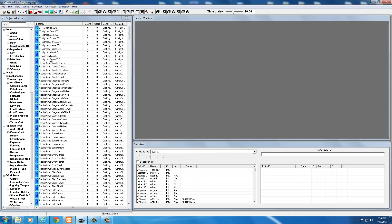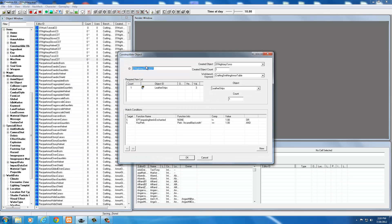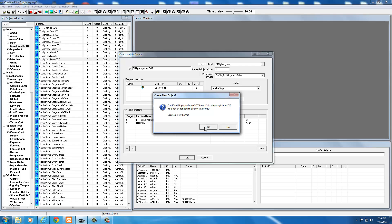The mask is the last one. Double-click, change torso to mask, and set the created object to the 01 Nidase Mask. That's all set up — select OK. Create new form — yes.